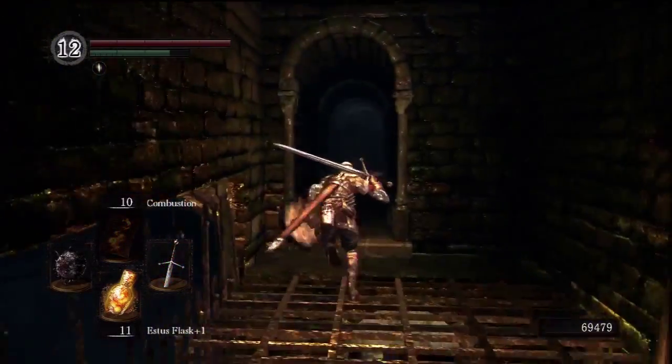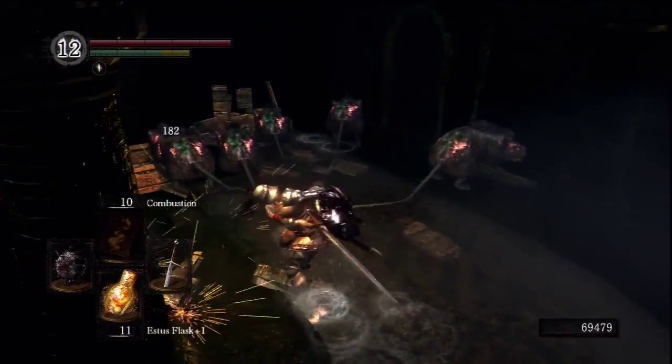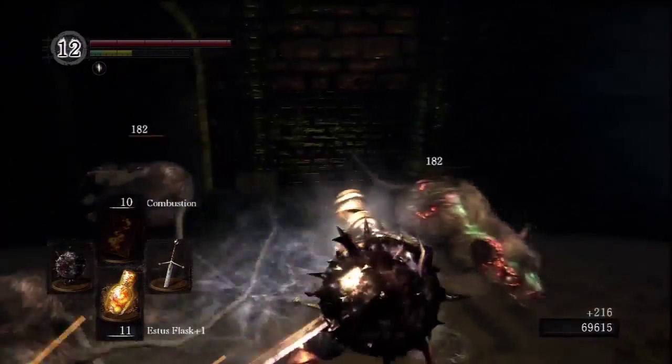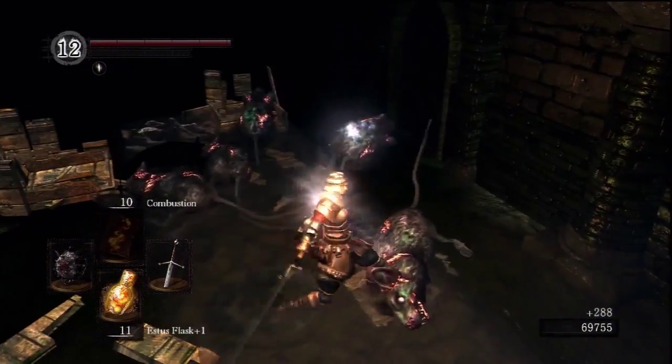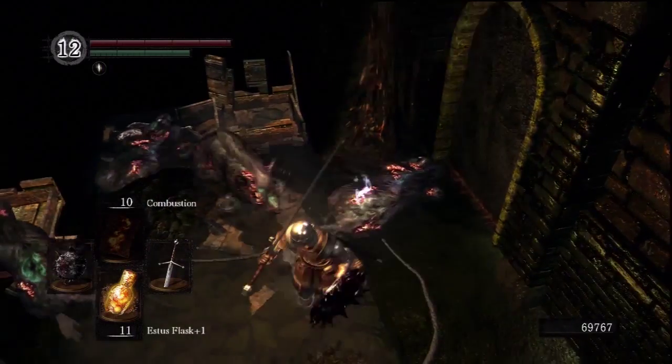The second spot is the rats located down the stairs to the right when leaving the bonfire area, and straight ahead to a short hallway. This area has many rats, and they're all in a somewhat narrow space, so it's easy to kill many with fewer swings.